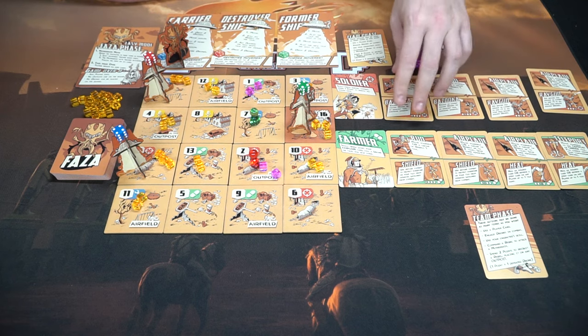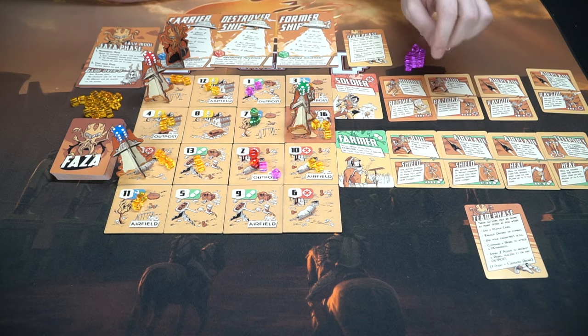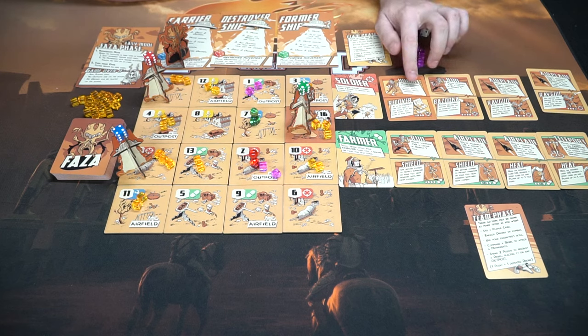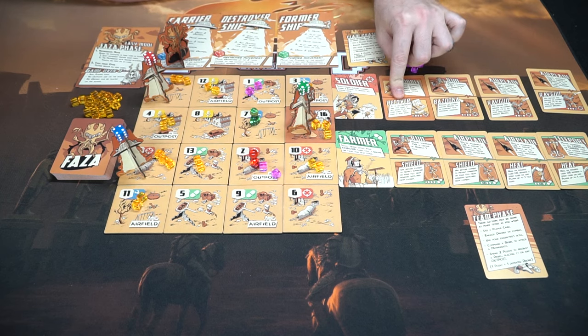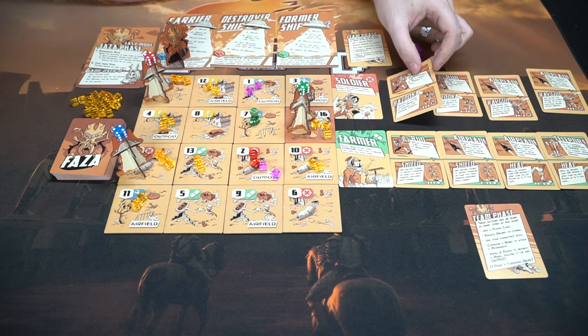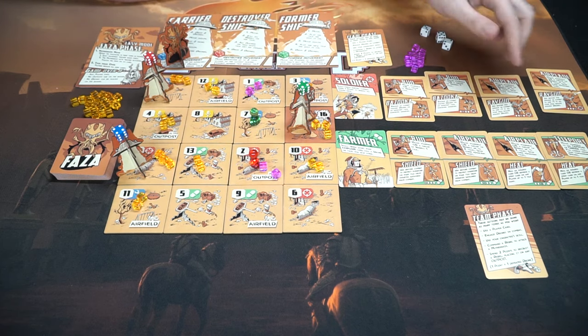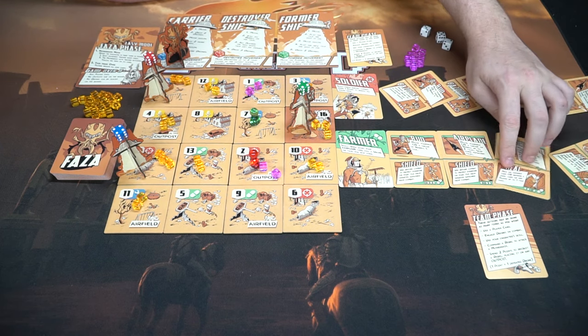Depending on the color and class you have depends on what specific passive ability you get, as well as specific cards and their abilities. If you have a card flipped over you'll have Hobble — which means you can just move yourself one tile and can't move rebels while injured. Recover lets you recover if you're at an outpost. If you're on a tile with drones, you cannot move off that tile until you defeat the drones.